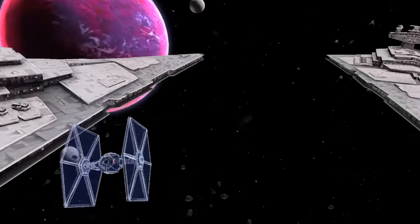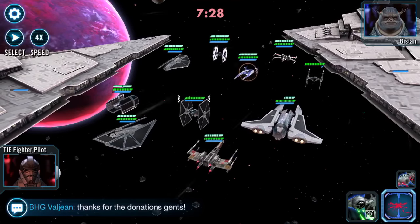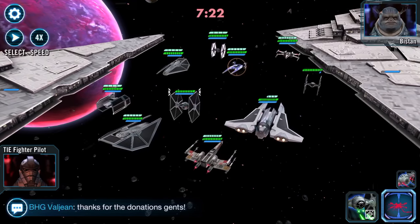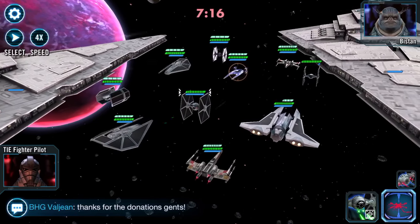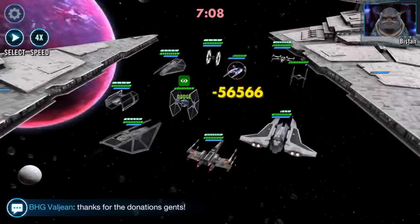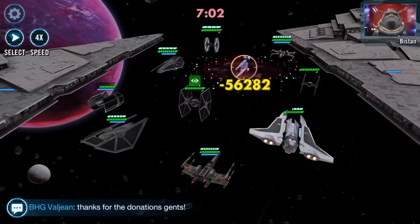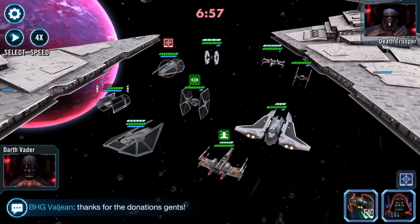We're going against one of the slight adjustments to the meta which includes the Bistan U-wing, so I'm going to target the Bistan U-wing. My First Order ship is in the reserves. My TIE Fighter pilot is going first, so Gauntlet isn't getting that speed buff yet.